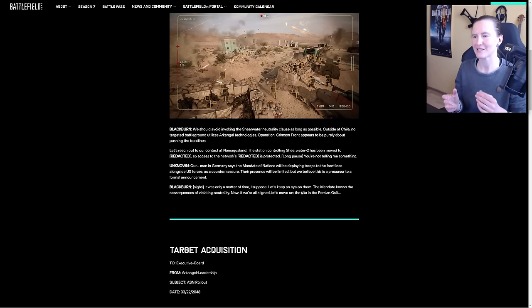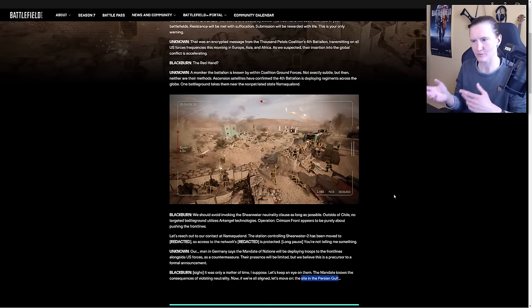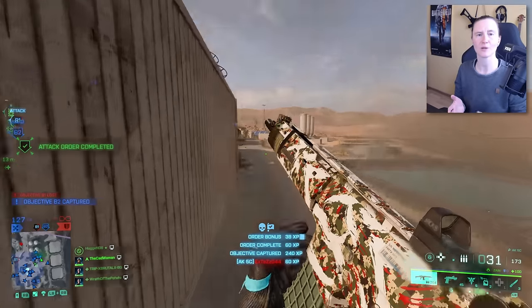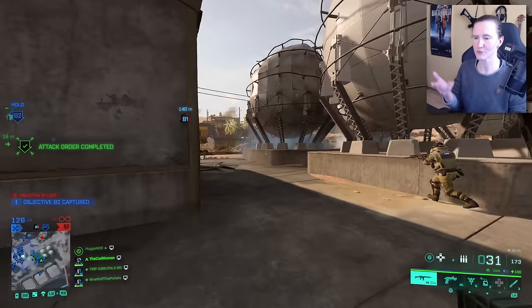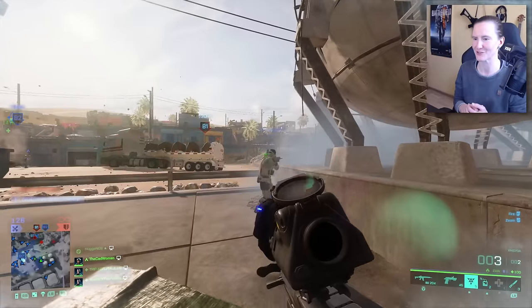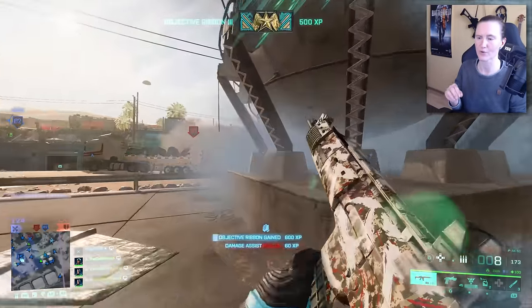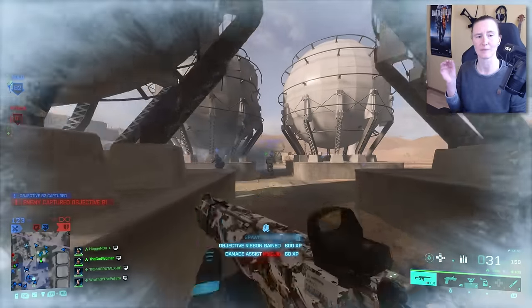They also talk about a site in the Persian Gulf, but the report ends there. I thought this might mean we'd see Hourglass or Noshahr Canals as event maps, but that's apparently not the case. I'm not sure if they'll switch up maps throughout the three weeks, but from what we know right now it might only be the four maps announced today. I'll keep you updated every Tuesday, and links to the event details and the Archangel report are in the description below.